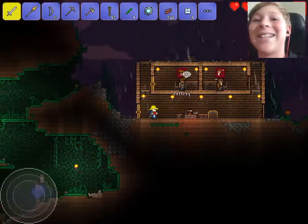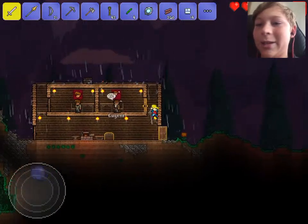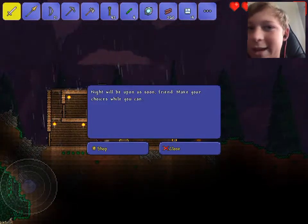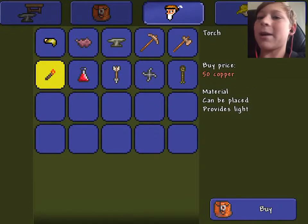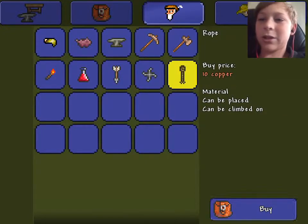Hello guys, this is Liam 2.0 and welcome back to another video in my Terraria let's play series. Today I'm going to start by checking out the merchant — he sells the mining helmet, the piggy bank, the iron anvil, pickaxe, copper axe, torch, arrows, and shurikens.